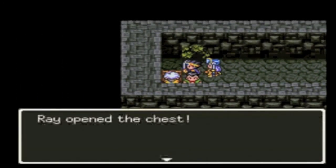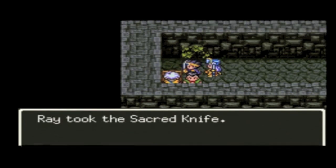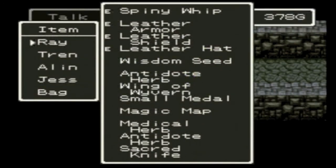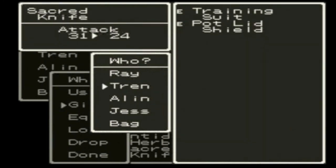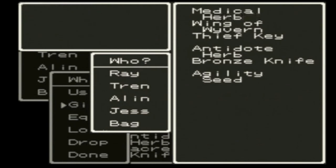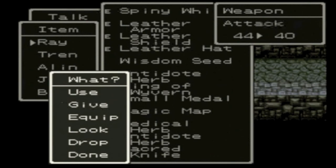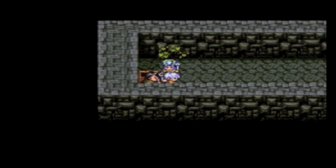Over here we have the sacred knife. In the Game Boy Color game it was just called Knife, which I found weird. Anyway, anyone can equip it — that's why it's sacred. We're going to put it on Ray in case I want to give someone else the whip later.